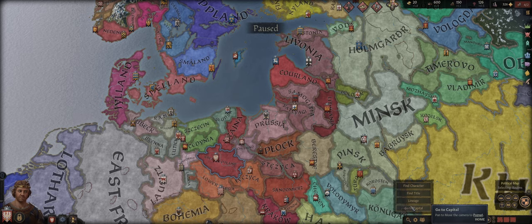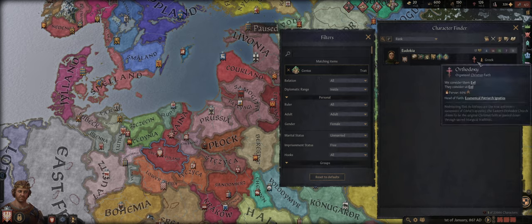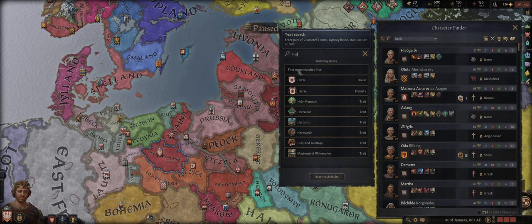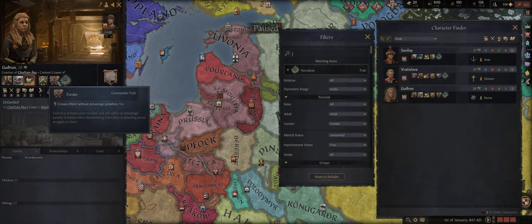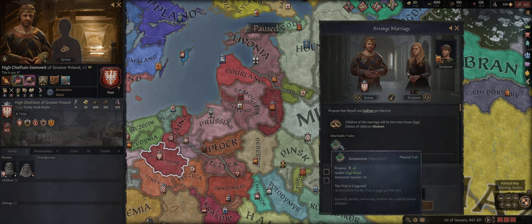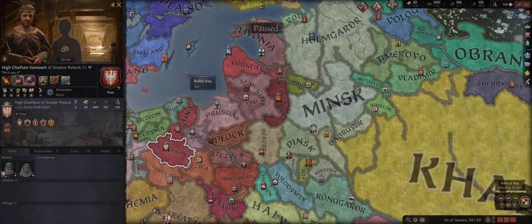Let's find ourselves a wife. We'll look for a genius first — no geniuses available. Let's look for Herculean instead. Here's one: she is 28, content and craven, also a tough soldier. Not super great stats but not horrible. Let's go for it — and they will accept. It tells us the chance of children is medium, which is good for us. Children will be born into our dynasty. We're going to lose 200 prestige, which is not the end of the world. Let's go ahead and send that proposal.